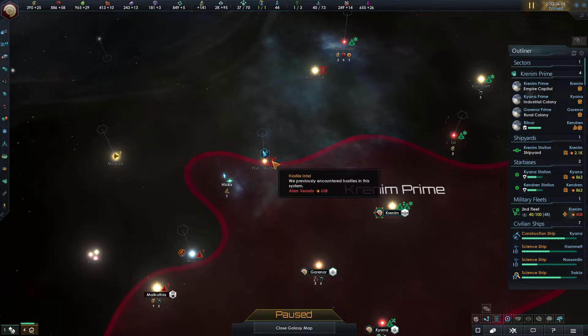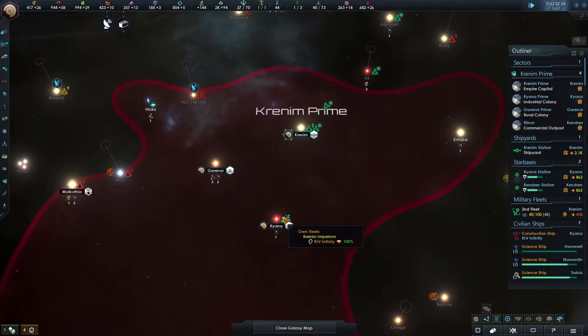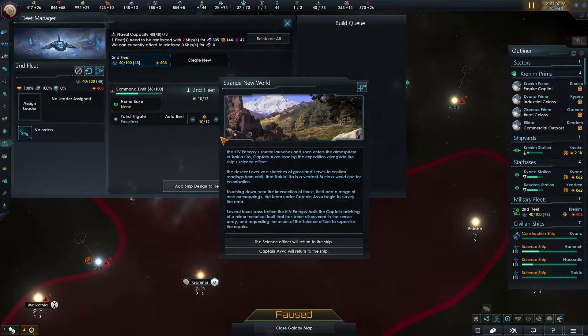We've got some corvettes - they're not very strong but we're trying to get enough quickly. We know we're going to go over our naval cap but let's get some of these out. We're doing okay on the alloys. First contact - okay we've already got it but we're going for it anyway. Construction complete. Strange new world - the science officer will return to the ship. Several hours have passed. The captain is advising of a minor technical fault in the sensor array requesting the return of the science officer. Let's go with the science officer.